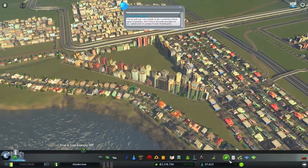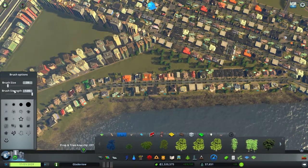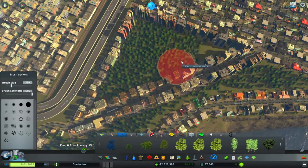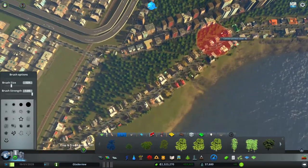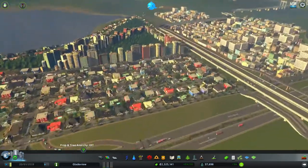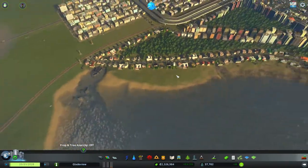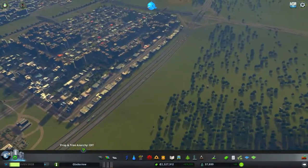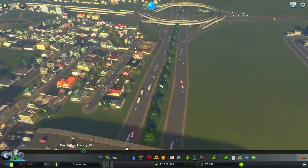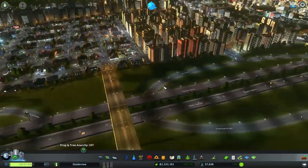Where else did I want to add trees? Oh yes, here — because this was bothering me how open this looked. This is the main reason why I wanted to put the trees in. Let's put the brush density up and bring that size up because I want this to be filled with trees, especially this section right here. Much better — now it's not such an eyesore whenever I look at it. Now that looks proper. Should I do the guarded rails on the highway? I might as well just get it out of the way — there we go, that's done.